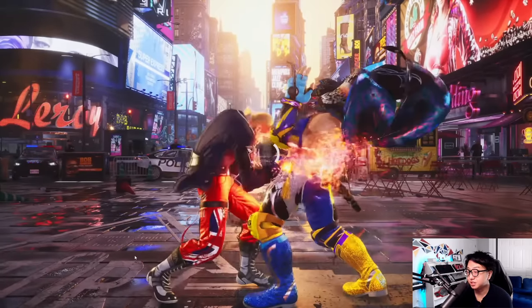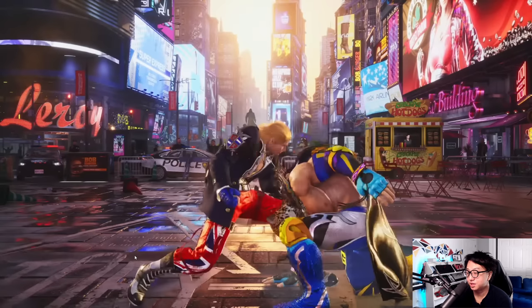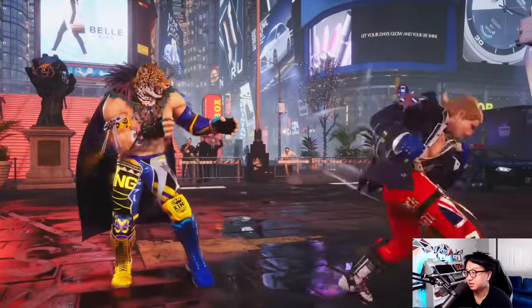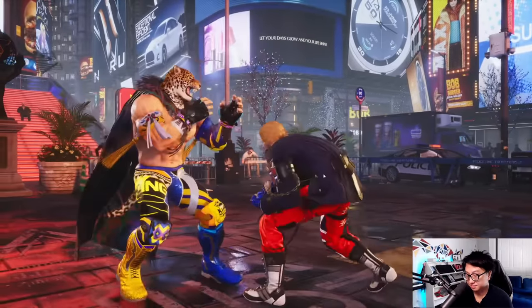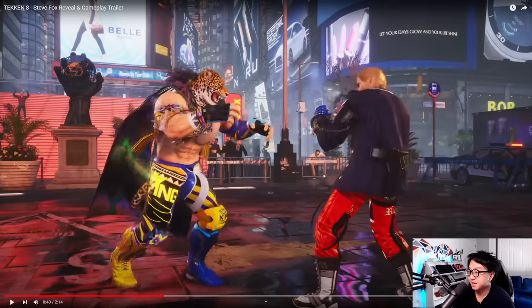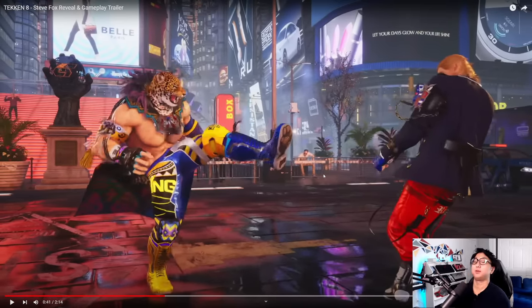But it didn't launch. It does this knockdown where King falls to one knee and puts his hand down — so it's not a full launch, it's just a little knockdown. And Steve gets the machine gun punches out of duck forward. Then we get a new little back step. He does it out of standing, so this is out of neutral. This could be his new back 3. He used to just do — they call it snake charmer — he'd sway back and then snake charmer comes out of it.